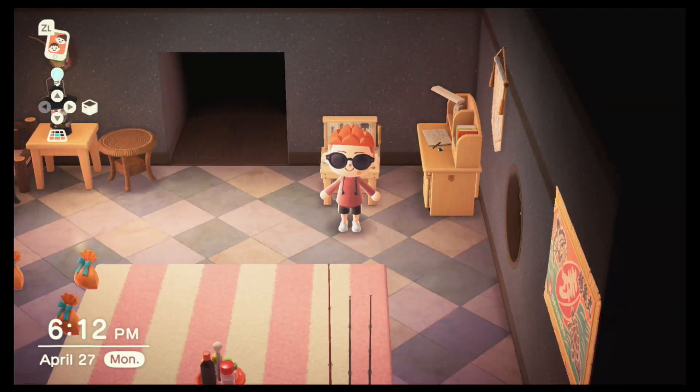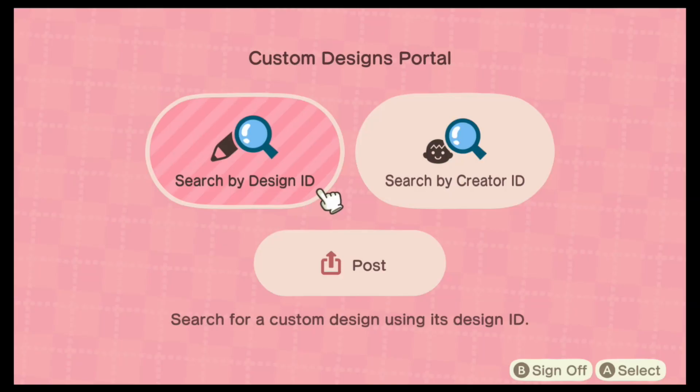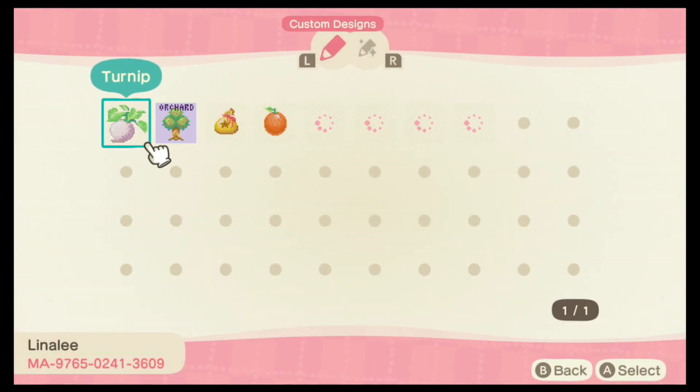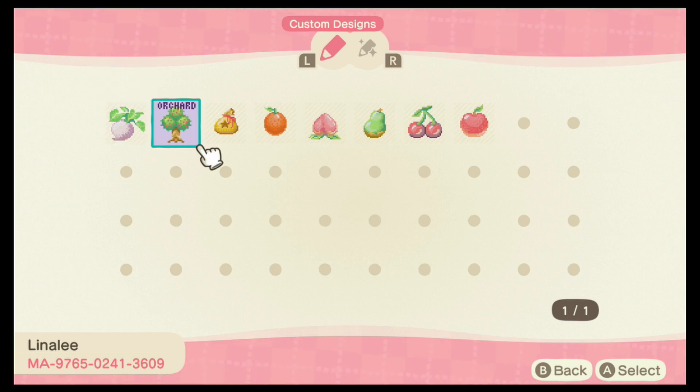Alright, I think that's enough fencing — gonna go stop this bleeding from my thumb! Next step, we're gonna get some decorations. The codes are gonna be on the bottom left so go ahead and copy them if you'd like to get the same ones.